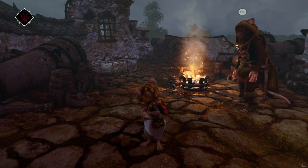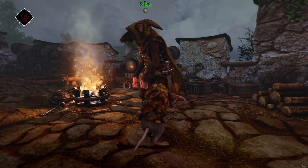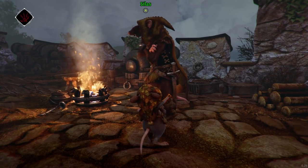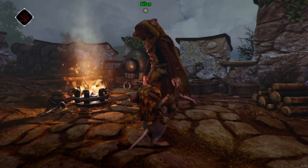Welcome back to Ghost of a Tale. We've just spoken with Silas here. They're the ones who got us out of jail, and they're going to help us while we help them. They've sent off his cat beetle to some place to find information on where Mara, our wife, is.